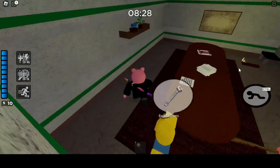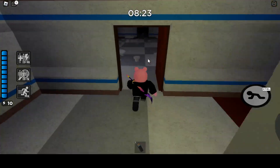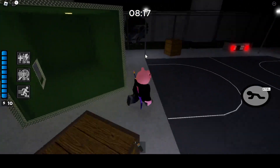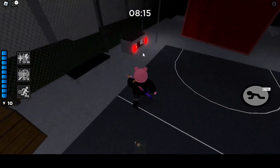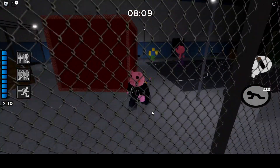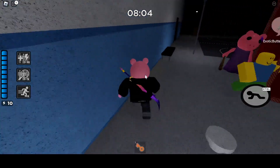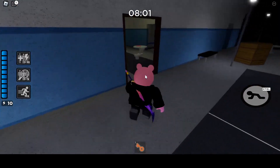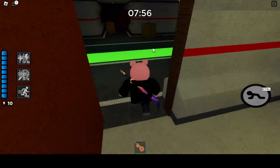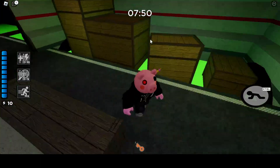Oh — right behind us! That was a close call. This is where the gun safe is. The purple key was in the green room that I unlocked. Do you want to get the green key? Definitely. Look out! I drew it off of you. I'm gonna go get the purple key — or not, because it just walked through the door and got me.